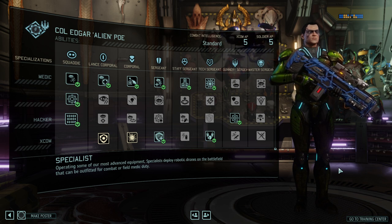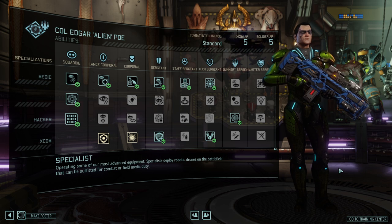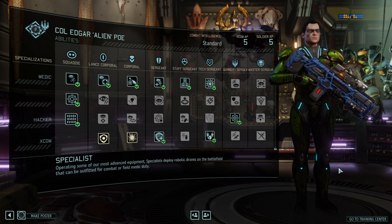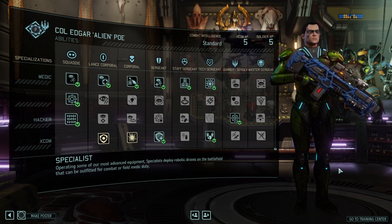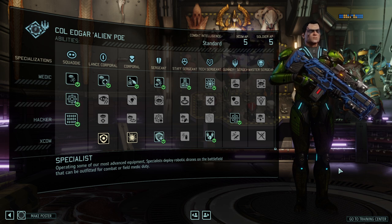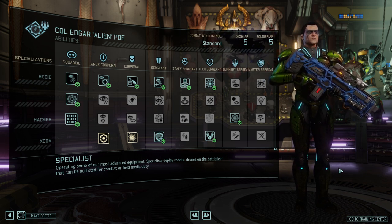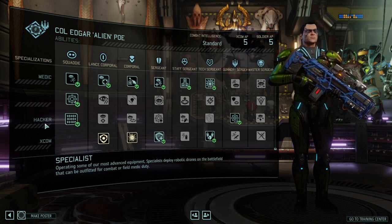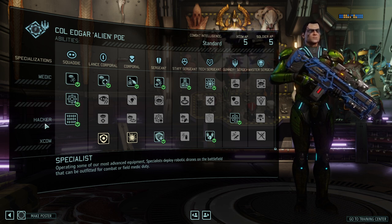Moving on to the specialist soldier more precisely. The specialist is pretty closely related to what the specialist had been before. Every single class was kind of moved into two different directions or had two spin-offs. The specialist and the technician are the ones that spun off from the original specialist. The specialist itself is very, very closely related to the original idea — a soldier that uses a drone as support.